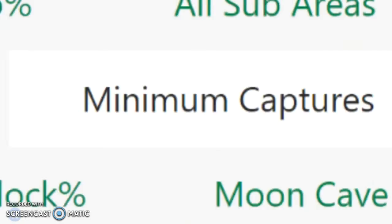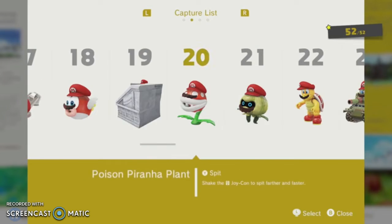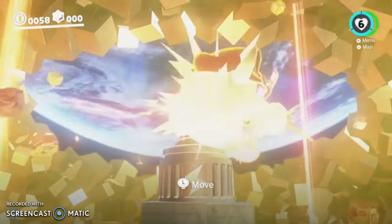There's a speedrun for Super Mario Odyssey called Minimum Captures. The goal of the run is to beat the game with as little captures as possible, and the speedrunners who do this category are very, very close to making this capture mechanic completely obsolete. Today, I'm going to show you how they've done it — the insanity that is Minimum Captures.